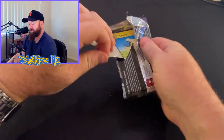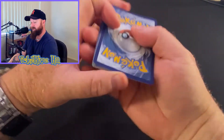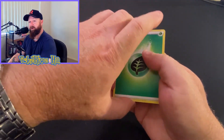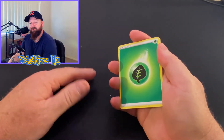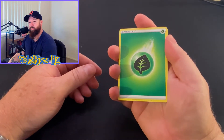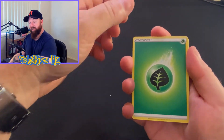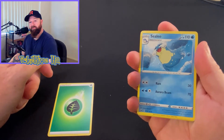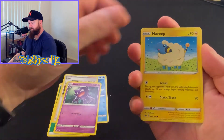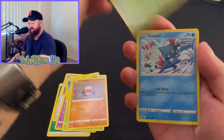I've got some Fusion Strike, Evolving Skies, and Brilliant Stars up there ready to go. I actually got the Brilliant Stars yesterday — I'm looking forward to doing the video for that. I'm not too sure when I'm going to do that. I think I might hold on to it, but I might even just get a second box first and then put it into a nice little container and put it away just for display and maybe open it up a little bit later. Same with my Celebrations ETB — I'm going to keep one to maybe open up in five years' time.